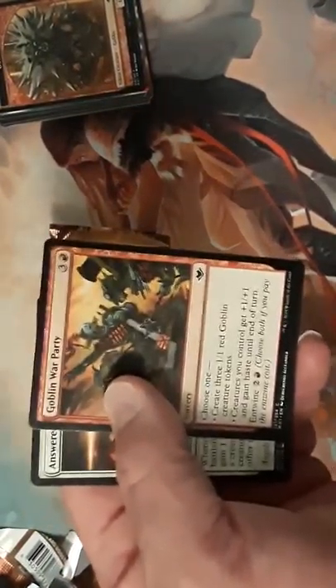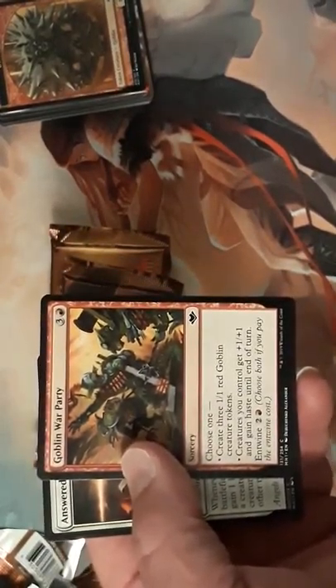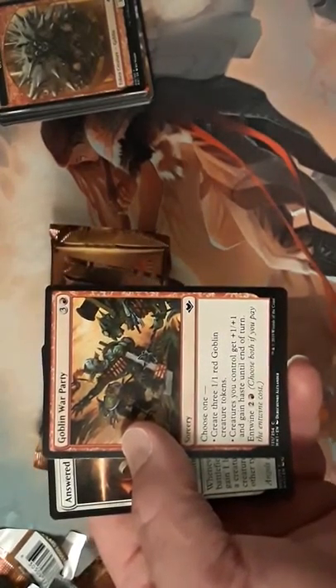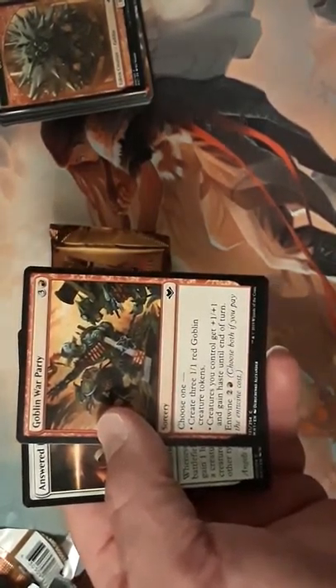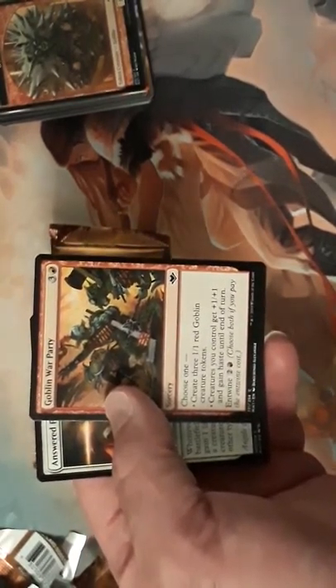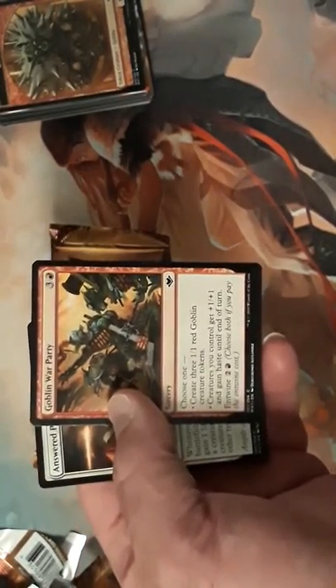This is the card I was talking about — Goblin War Party. With your Dragon Hearts you're able to produce goblins on turn four. It turns out to be really good, and if you can entwine it later on and give your goblins haste, by turn seven they could be swinging as 2/2s with other creatures you control also getting the +1/+1 bonus.